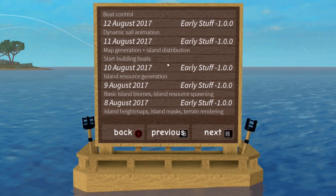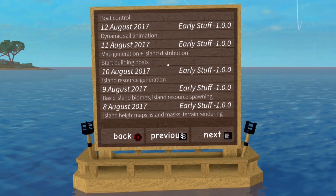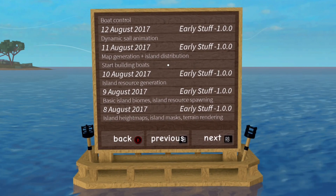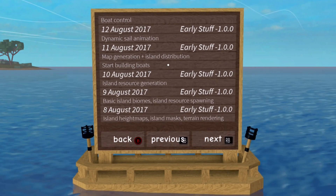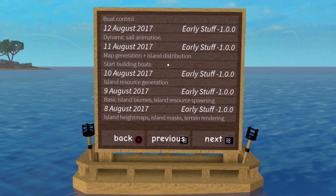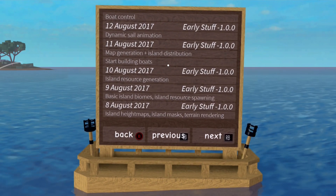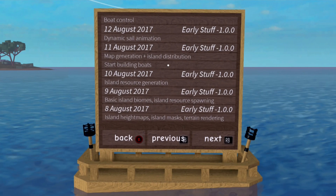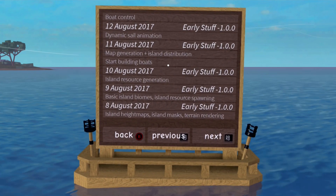I've never ever seen them before, but you can clearly see that this looks like it's Lumber Tycoon 3, because defaultio seems to have started making it. He did start making it, but you're gonna see that he stopped updating this game too. All the way back on the 12th of August 2017, you can see: 'start building boats,' map generation and island distribution — so there's multiple islands — dynamic sail animation and boat control. Defaultio already had boats working back in 2017. We were all like 'when are boats coming?' but they never came.